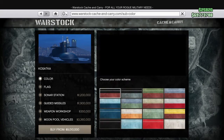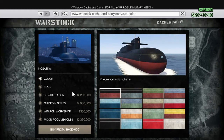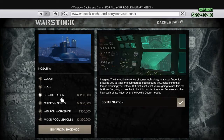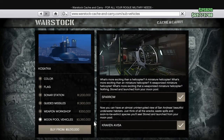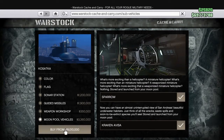So all together, if we go for the colour — I'm keeping the same colour, to add a different colour is 75,000, to add a country flag is free. For the sonar system to track other people or hunt treasure is 1.2 million. For the missiles is 1.9 million. The weapon workshop is only 350,000. For the moonpool vehicles the Sparrow is 1.8 million, the Kraken is 1.5 million, and to add both of them is 3.3 million.